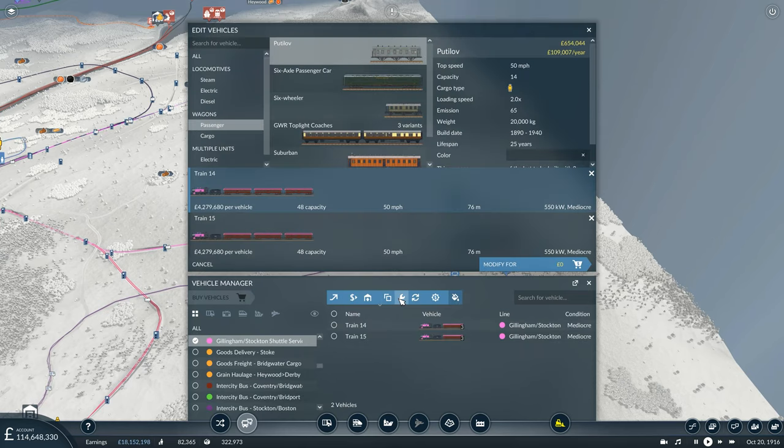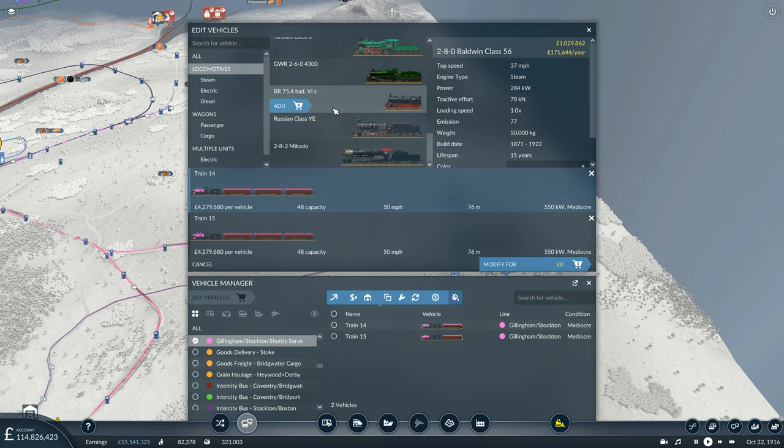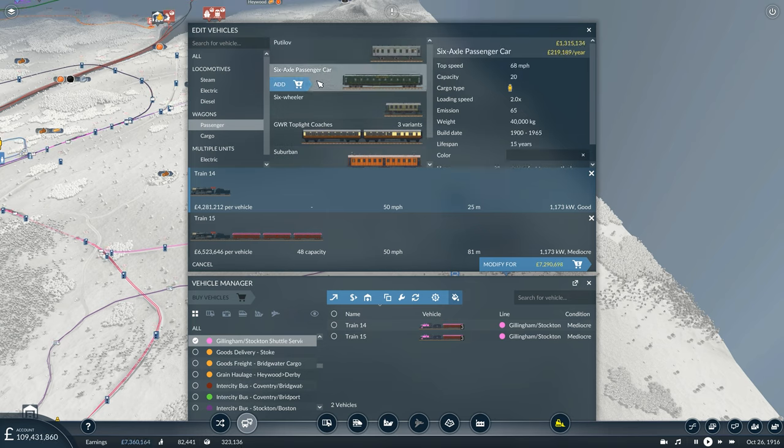These trains are going to need addressing because they are not keeping up — not even close. Do we want to try a Mikado? I think we will, just so it's on our network somewhere. They're using the clerestory, so no wonder they're struggling — small capacity still. Let's go for the six-axle and upgrade it to 80 — that's almost doubling the passenger capacity on these trains.